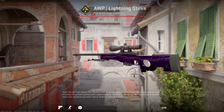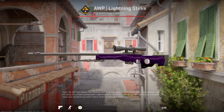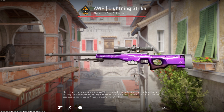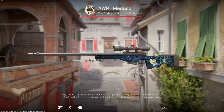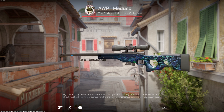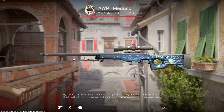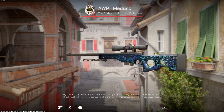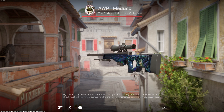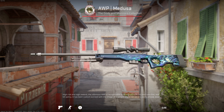On the gun skin side of things, we have a lot to cover. The AWP now has a default scope and barrel color of gray instead of black, and that translates to a few specific skins. The two main ones I wanted to highlight are the Medusa and Fade. The Medusa now has a gray scope and barrel, and in my opinion has received a major nerf, since the black on the scope and barrel looked way better with the Medusa drawing than the current gray does. This change surprised me a ton, because changing these colors had a massive impact on the entire skin.